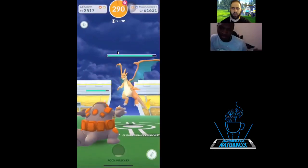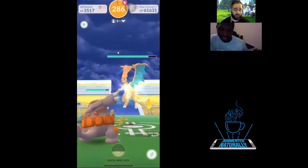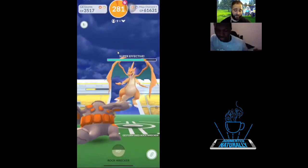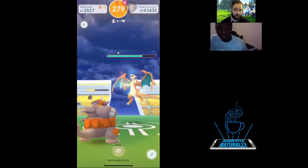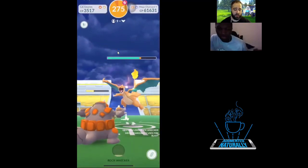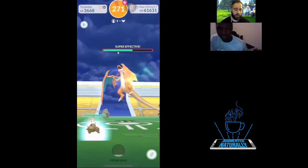I think some people were already duo-ing it. Fire Blast! Standard weaknesses — they get a buff in everything because the CP goes up.